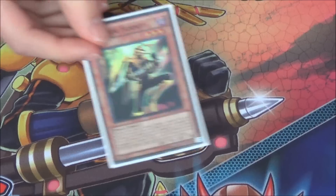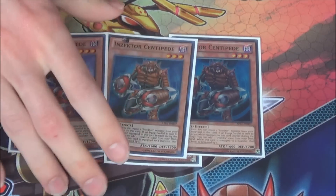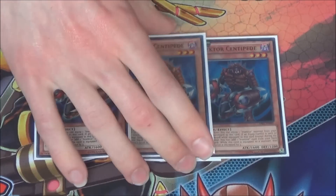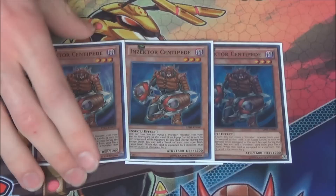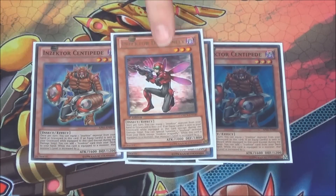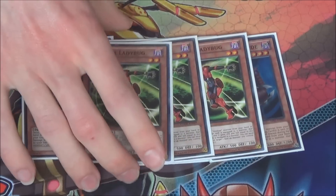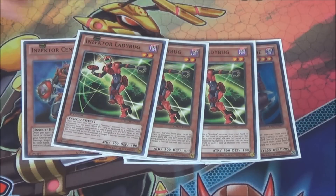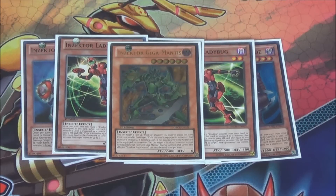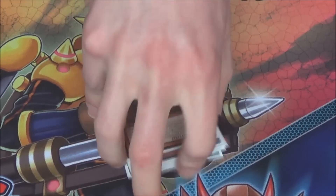Of course you have your one Hornet — he is at one so you can only play one, your popper of the deck. Triple Centipede, your motor, the engine of the deck, pretty much the best card in the deck — everyone realized that as soon as Dragonfly got hit to one. Your one Dragonfly. Then I played triple Ladybug — I've played this at two in the past but I feel like you really need three. And to round up the Inzektors, one Giga Mantis for your OTKs with great synergy with the rest of the Inzektors.